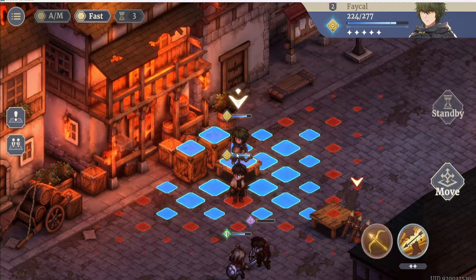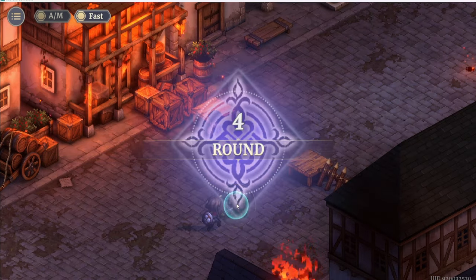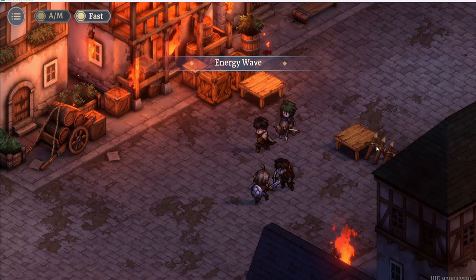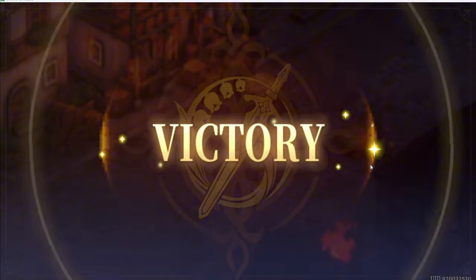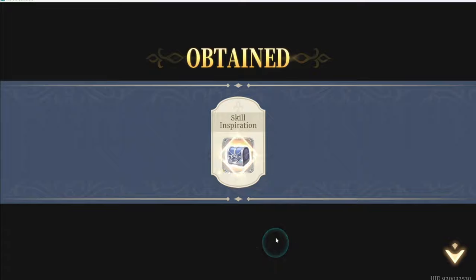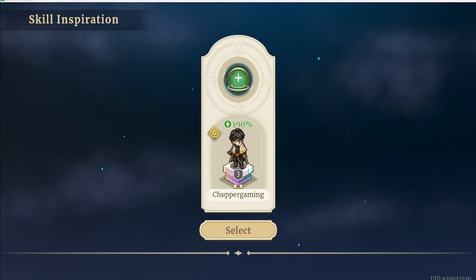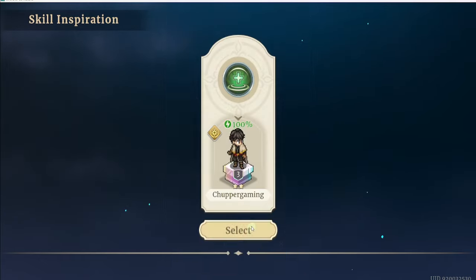Slash. Alright, now this is the end — time to kill him. There we go, boom. Victory is ours! Skill Inspiration — increasing the skill. Dispel 2 debuffs. Restore 80% of the target's HP. This is the range.